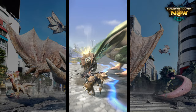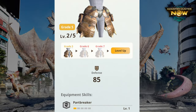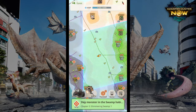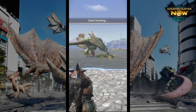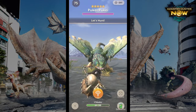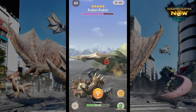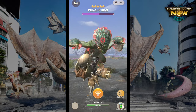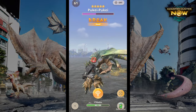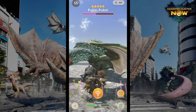For the waist, I'm using the Diablos one, but I strongly recommend using the Anjanath waist because it also gives you the third rank of Special Attack boost. If you get three ranks — grade six from the chest and grade six from the waist — you'll do 20% more damage, which is absolutely nuts. I'll be switching to the Anjanath waist later once I get the materials to build it.